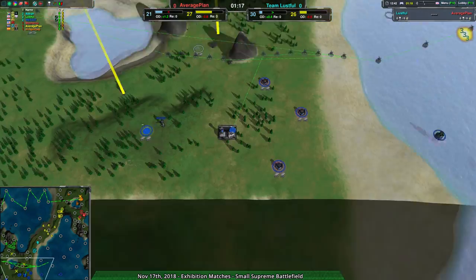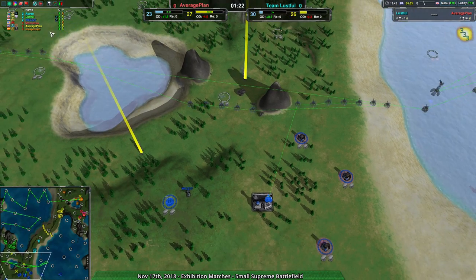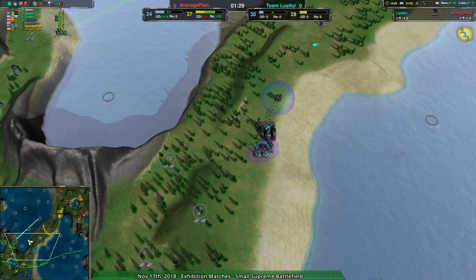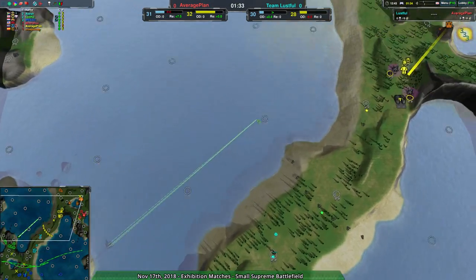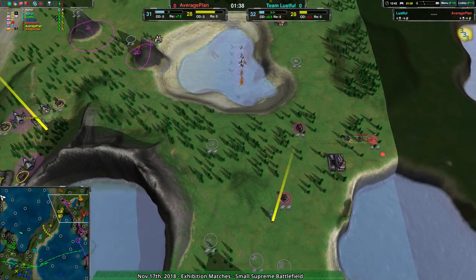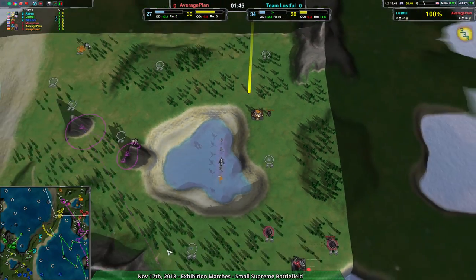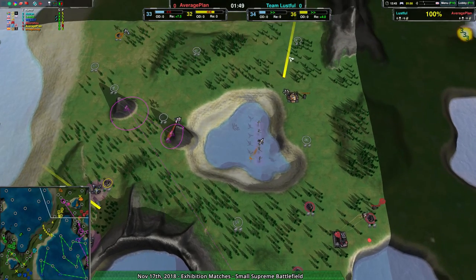Anyway, let's get to the actual game. We have Team Lustful: Wes27 on air, Astrin on shields up front, and Lustful themselves on amphibots on the western side of the map, making use of the oceans. On the north side, Team Average Plan is made up of Average Plan on hovercrafts, Morshu on air, and Mup Mup on gunships.